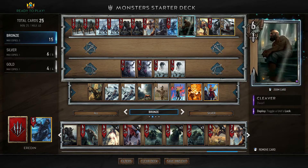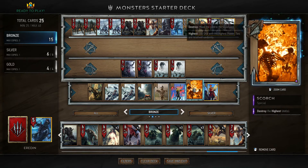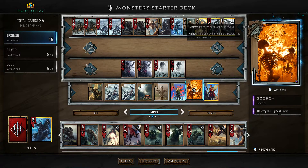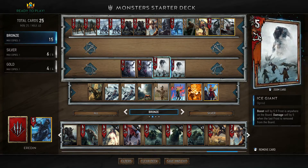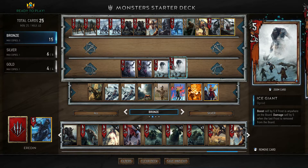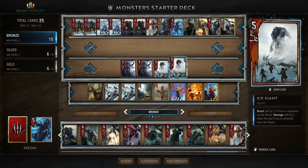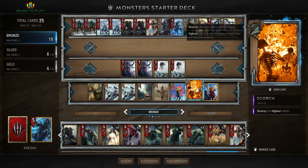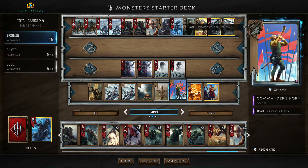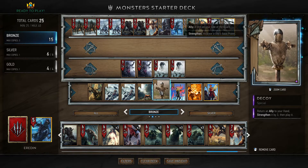As for silver units, five of those as with every other deck are basic ones. Scorch destroys the highest units on the board — that includes our units — so if we have two ice giants at strength ten and the enemy has a unit of equal strength, this is going to kill both our giants. Commander's horn boosts five adjacent units by five, and decoy returns an ally to our hand and strengthens it by three, increasing its base strength.